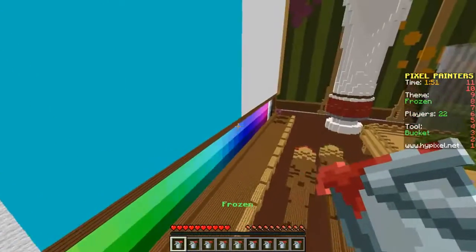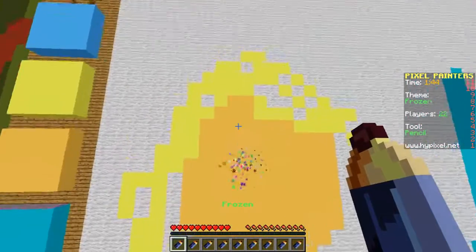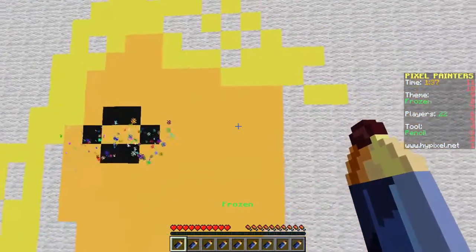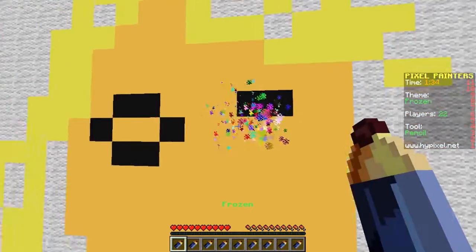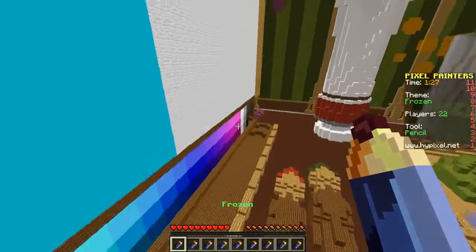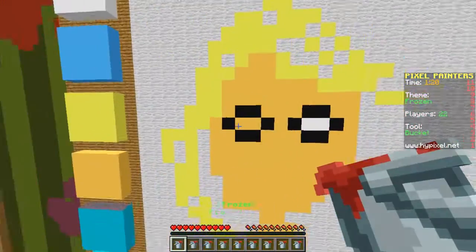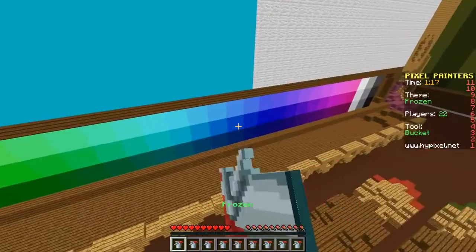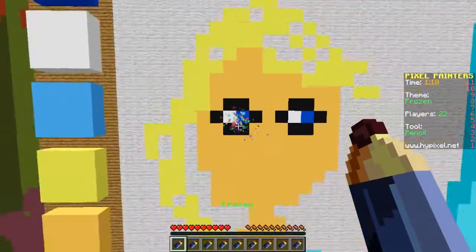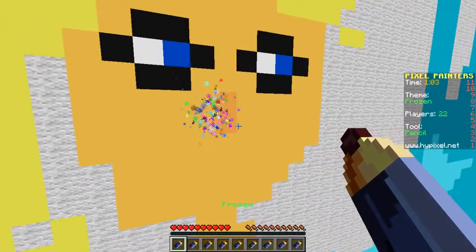Two minutes remaining - let's fill her face in and her neck. Now we just need to draw some eyes and a mouth. Let's get up close and draw the eyes - one two there, one two there. We've got some eyes but need to fill them in white. I'm pretty sure Elsa has blue eyes, so let's give her blue eyes.